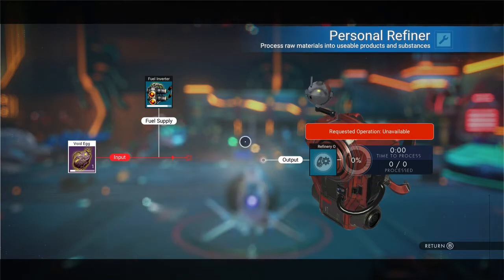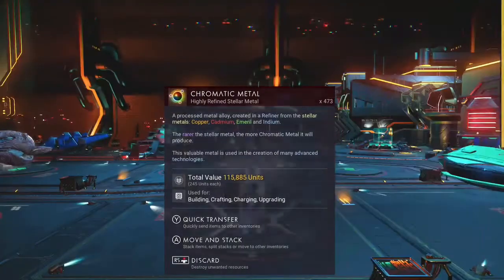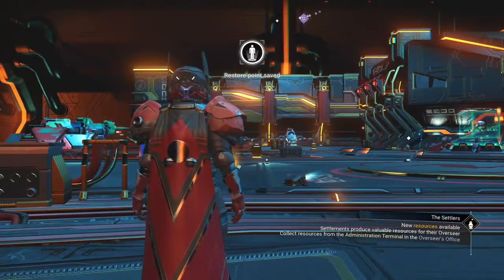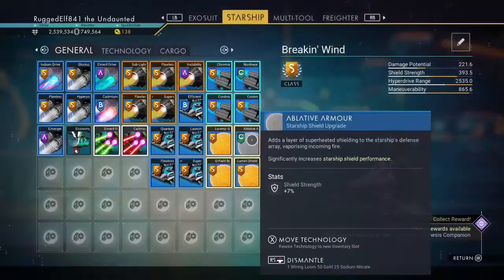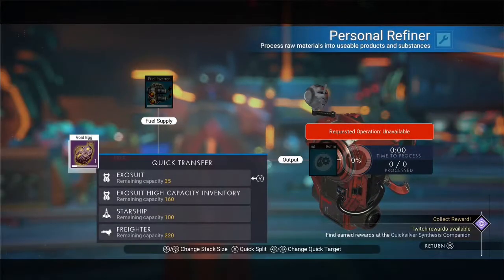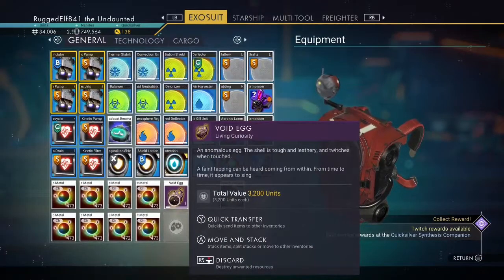Since I'm putting in something that can't be refined, I can just throw it in there and double-check that it's in there. Once you've done that, you're going to hop out of your ship and see the restore point. As soon as that restore point disappears, you can go back into your refiner and take this out and put it back into your inventory.